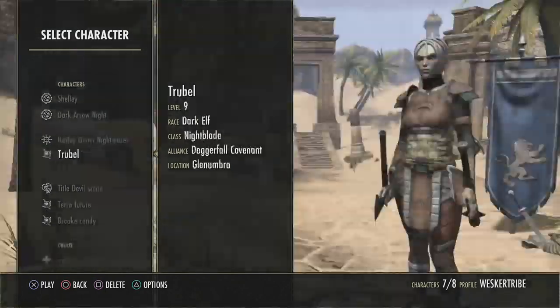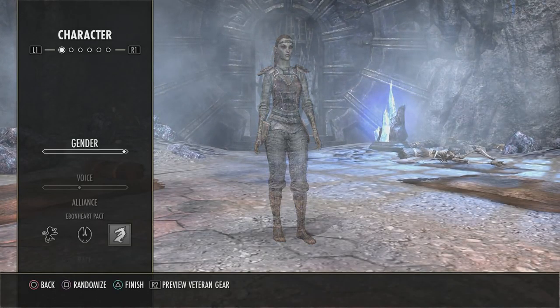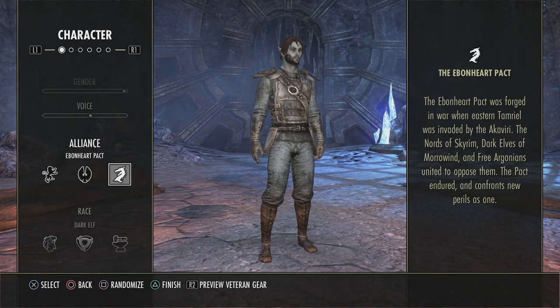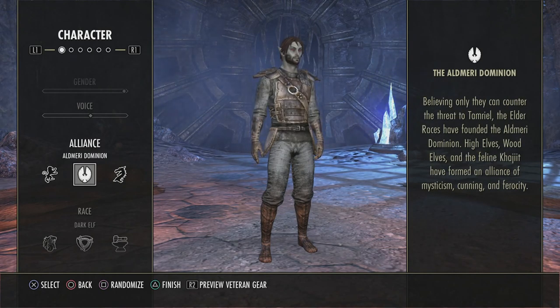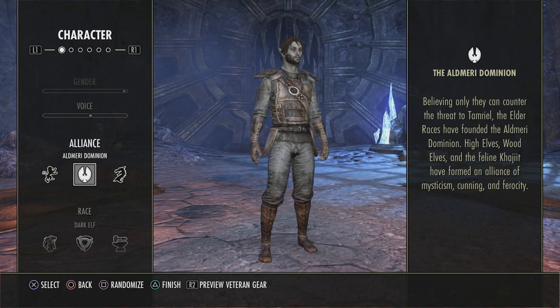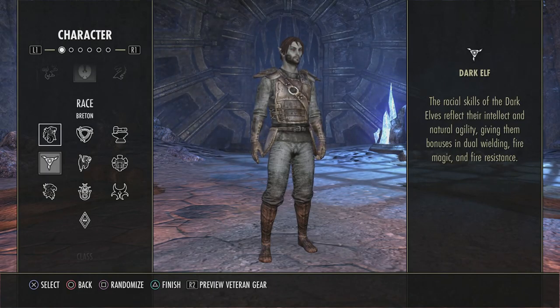I've got quite a lot of characters as you can see, but I'm going to start making a new character — make him a male. Now these are the three different areas or factions. The dragon area, the bird area, and the tiger area — each one puts you in a different battleground after the demo. You want to make sure you pick the same area as your friend, because if you don't, you won't be able to play with them.